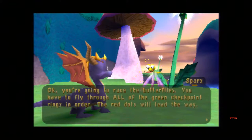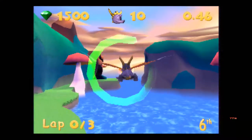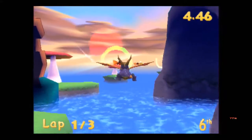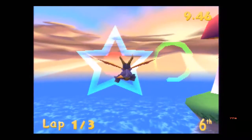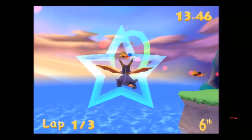Now let's do the race of butterflies, but there is a hidden one. So we just have to race through all the rings and become first place. These races are time consuming, especially if you fail, so let's hope you're good at it. The blue stars will give you speed boost, red stars with the missiles will give you a missile that homes in on the nearest enemy and will hit them and slow them down.